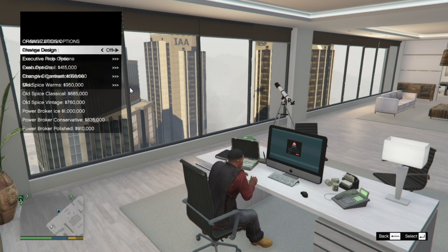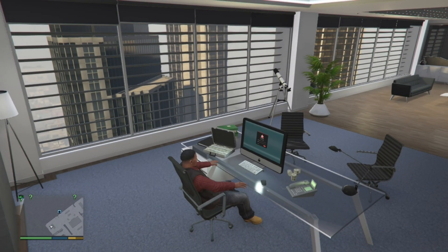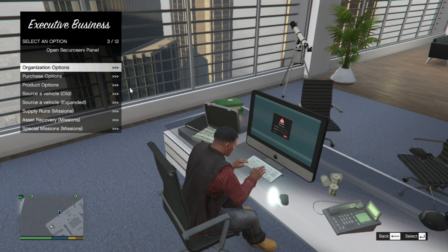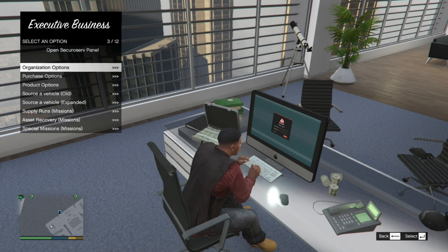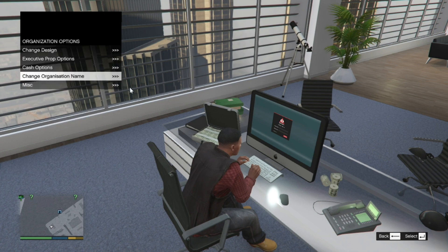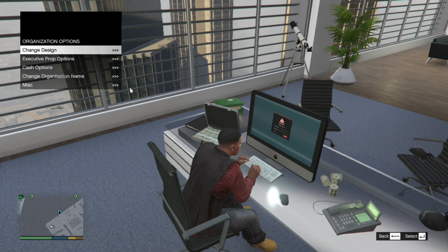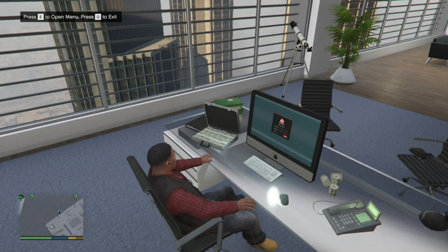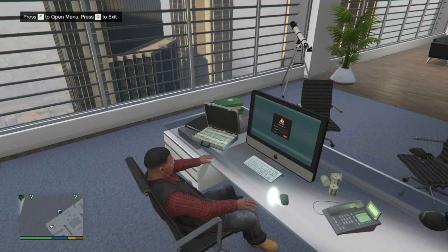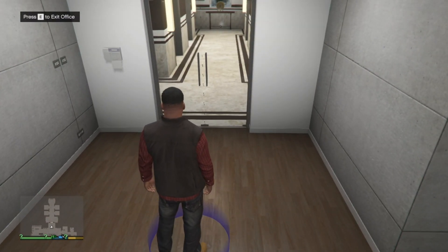After that press E and now you can change the organization options. You can change the design to whatever design you want — let's say this one over here — there you go, we changed the design. Press E again. In the menu you can do whatever you want. I'm not going to do the missions because it'll make the video really long. You can change the organization name, change the board, change the props, change the interior, but I'm going to leave everything as is. Once you have finished, exit and press Q to jump out of your seat. Press E to exit the office.